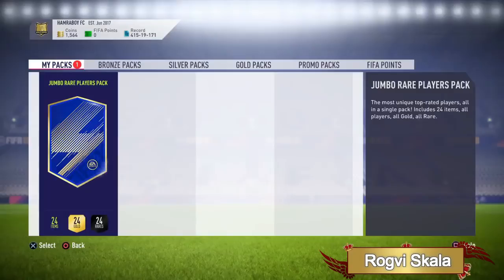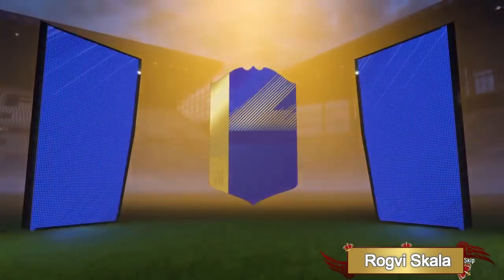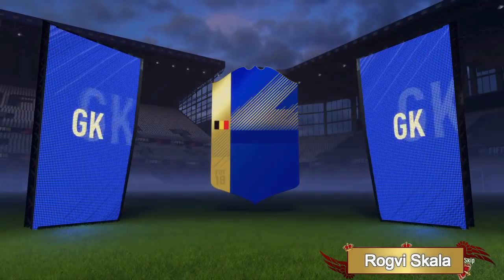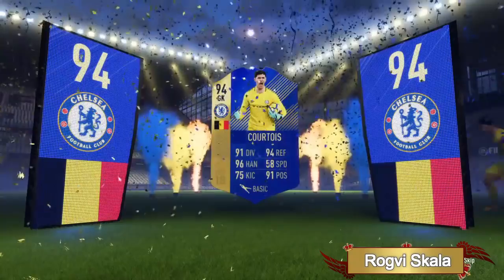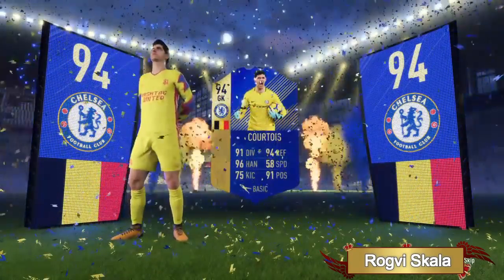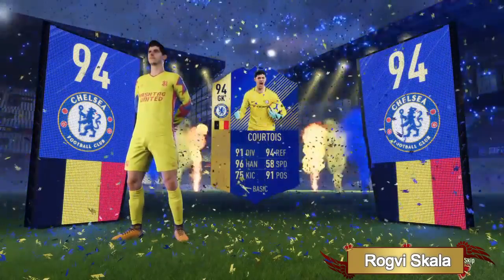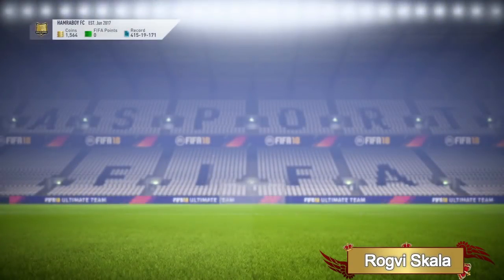At number four, the build-up is real — we have Rug V Scala opening a 100k pack. I think it might be from an SBC, maybe when you submit an icon or something. Here we go — Team of the Season, it's literally the same flair as an icon. It's a 94-rated Courtois! That is a wonderful card, not gonna lie.